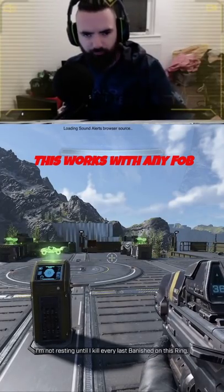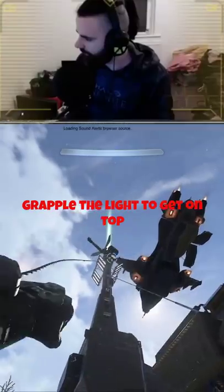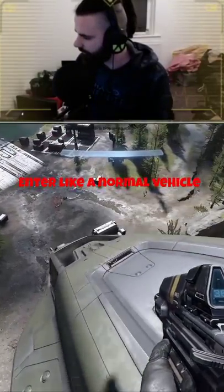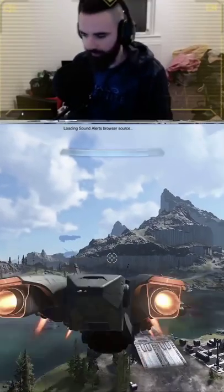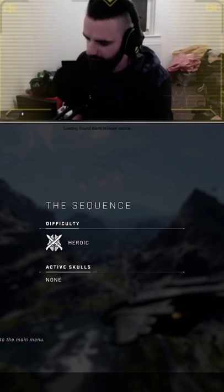So what you want to do is call in a Pelican — any vehicle will do, just do this — and then what you want to do is go over here and do that. So get in the Pelican, wait for the checkpoint, and once you've got the checkpoint, hit end game.